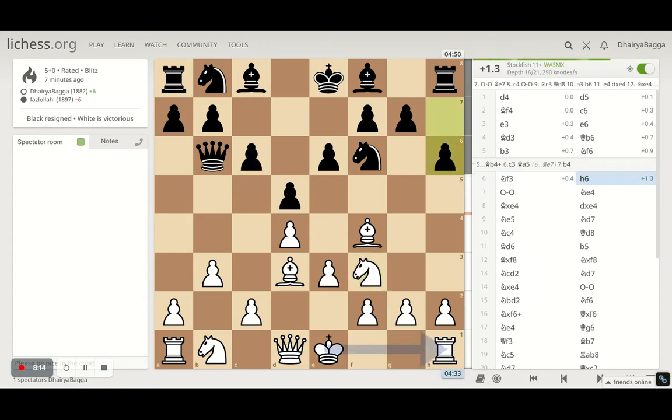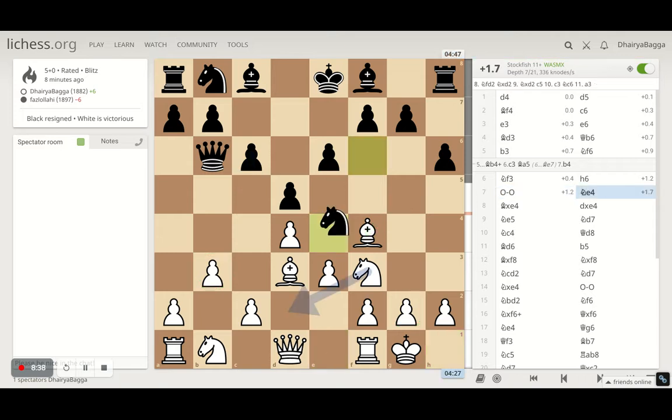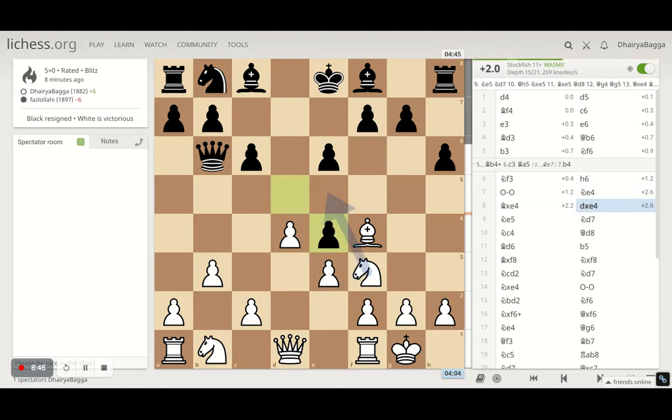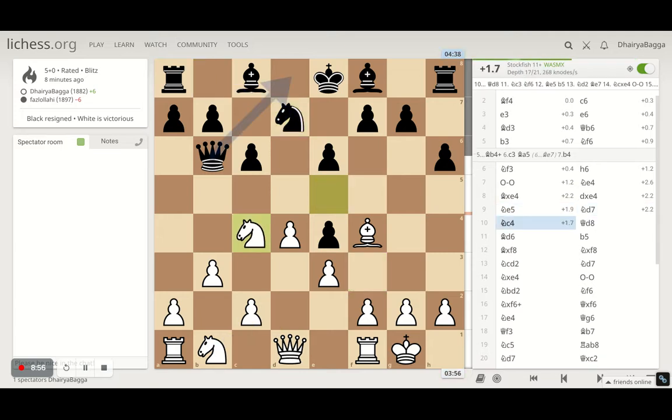Opponent plays h6 — I would say passive. He was worried about the bishop coming to pin the knight, but that's not actually a pin, so nothing to be bothered about. Since I had played b3, I cannot castle on the queen side — which generally is the format in the London system where you attack from the king side. But here I had to consolidate my position and castle on the king side. Play as per the need of the hour. Knight comes in, it's probably annoying so I just took it out. He takes with the pawn. I go with knight to e5. The computer was testing a couple of moves — both pretty good. I went with attacking the queen first.